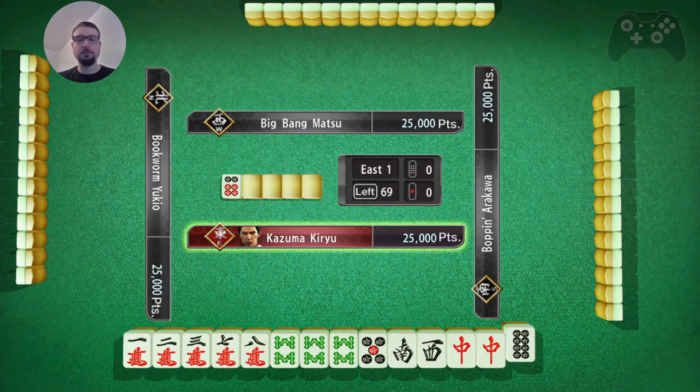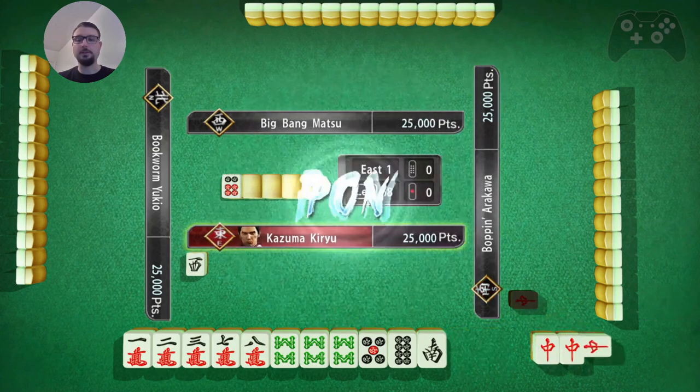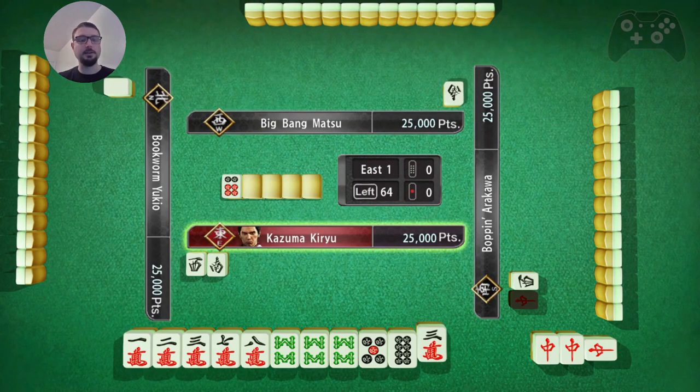So I'm going for Yakuha. I have two red dragons. I'm east so both west and south are not very good. Basically I'm just trying to get a completed hand now.